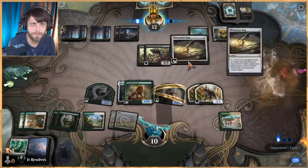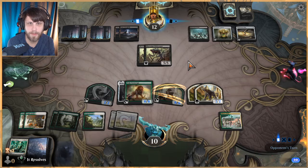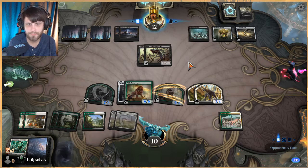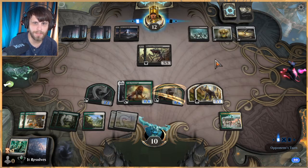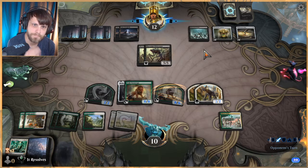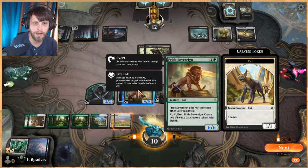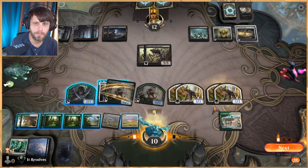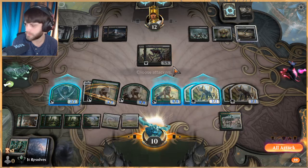I like Helm of the Host on the Pride Sovereign — that's sweet, that's really cool. Them drawing two cards per turn is very very challenging. Oh, they didn't attack — that's interesting, I definitely thought they would have. I'm just gonna keep spitting out permanents because we kind of just want to be able to block this down.